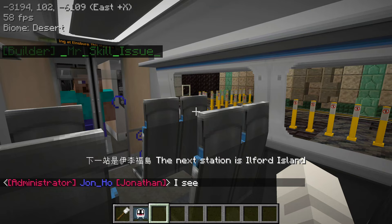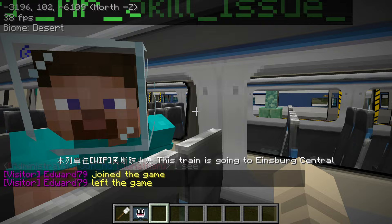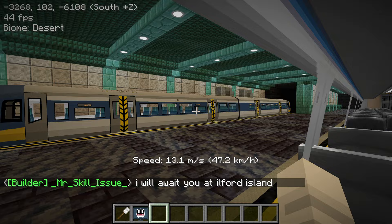I wonder where Andy's going to take us today. This is Brick Parkway — BP. BP reminds me of Boiling Point, a Taiwanese hotpot place in Seattle. Andy's just going to meet me at Ilford Island. Look, another Class 377.